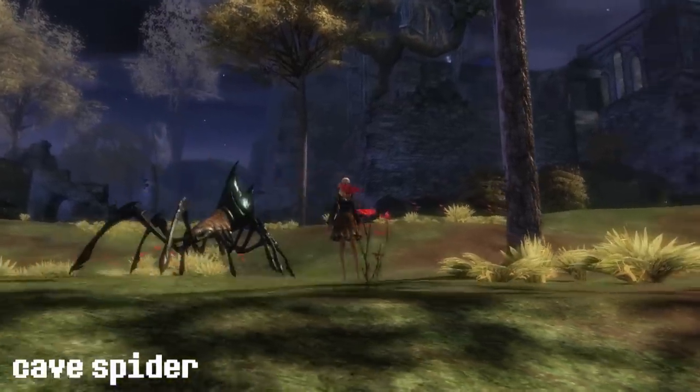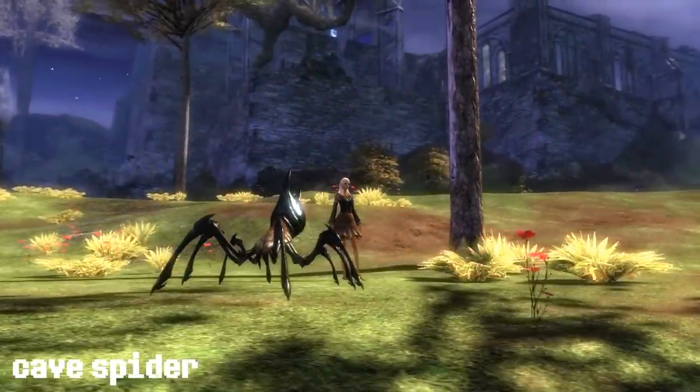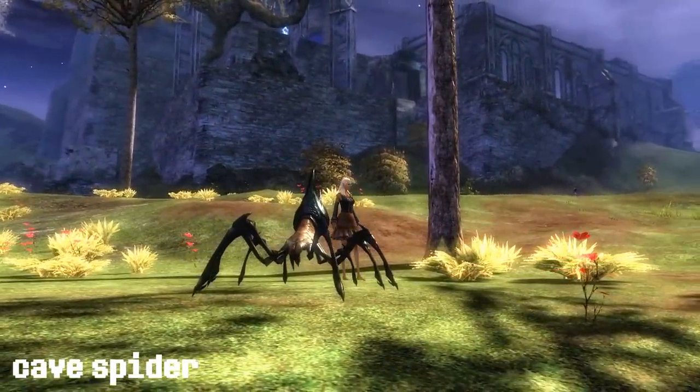The cave spider. It uses a weakening venom. The next two attacks will weaken your foes and make them vulnerable.